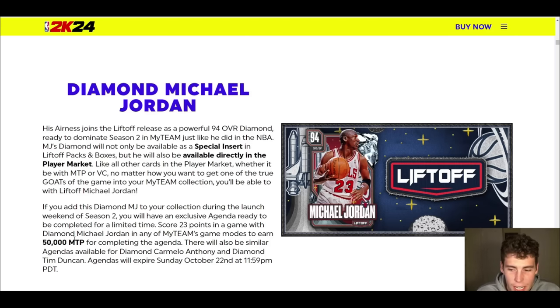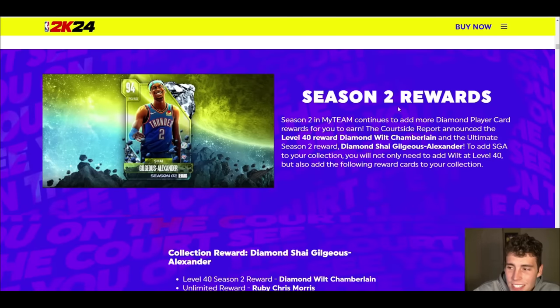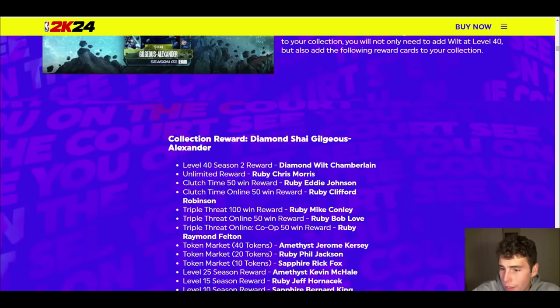With MJ, he's going to be expensive — if you're getting 50,000 MT just by grinding a simple challenge, just know he's not going to be cheap. Season 2 rewards in MyTeam: diamond Wilt Chamberlain is the level 40 reward, and SGA is the ultimate reward — basically grinding for all the ruby rewards across game modes.